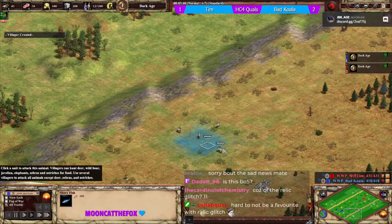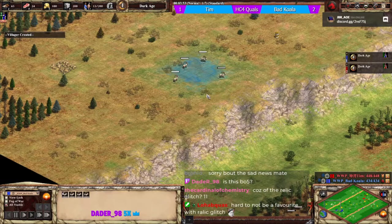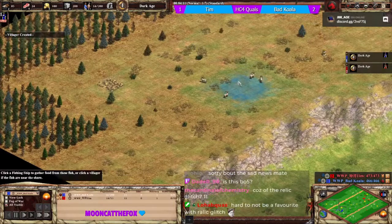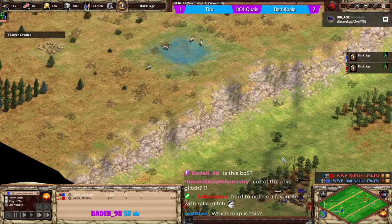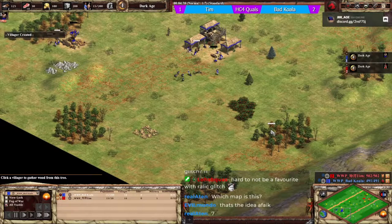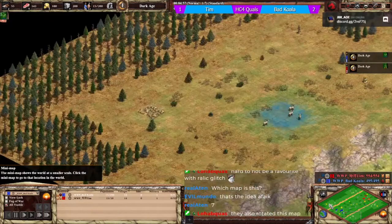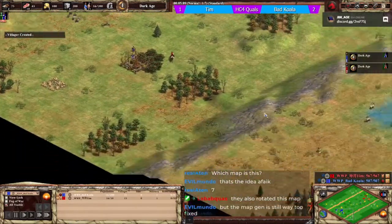The ponds are much smaller this year - less shore fish than before. This is Slopes for anyone new who doesn't know the maps. We've got main gold, second gold, main stone, second stone, some neutral resources in the center, extra stone and an extra gold on either side. They've also rotated this map - I feel like I've seen it in this orientation before.